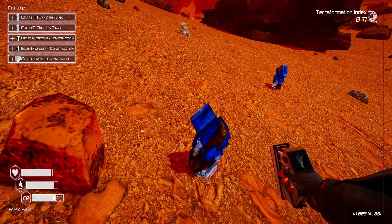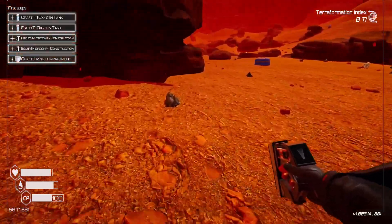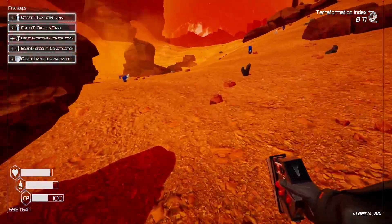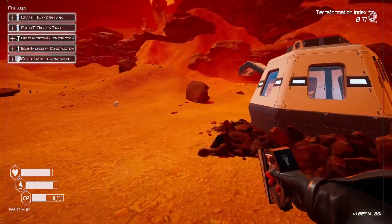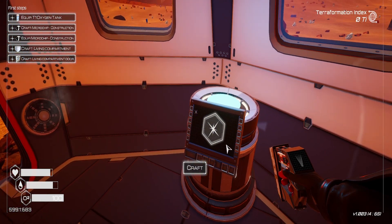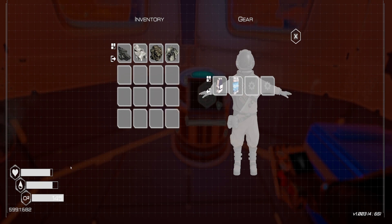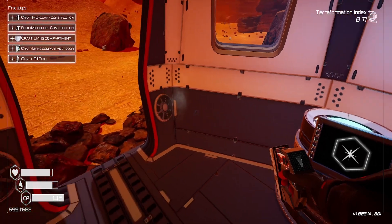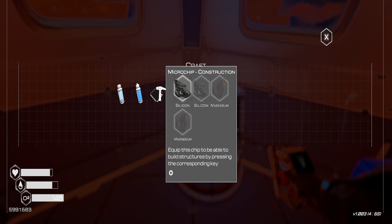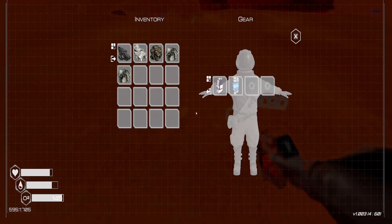As I was saying, I just recently got over a rather unfortunate and nasty illness that my lovely toddler brought home from preschool. It was nasty — did not like it, would not recommend. Let's equip that. Now we have 145 ticks of oxygen. Now we need the microchip construction — we need silicon and some magnesium. We can do that. Let's look for some more iron while we're out here.